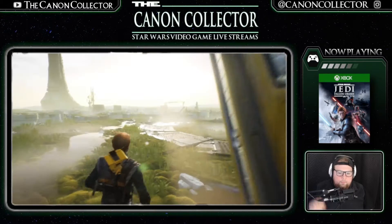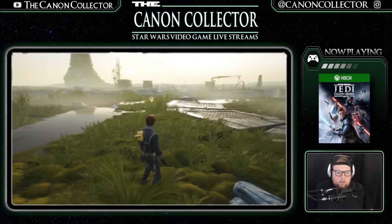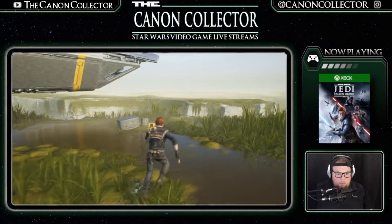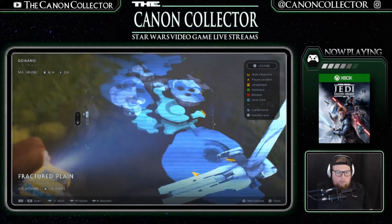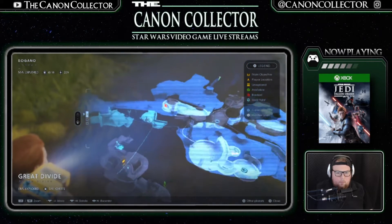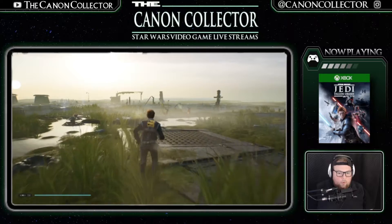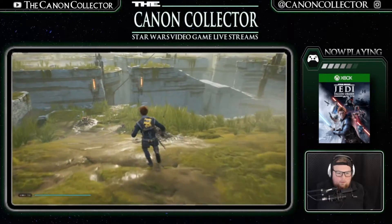We are here on Bogano. Our mission now is to go through, find all of those secrets and all of those crates. I didn't know they were actually called secrets until right now. I probably should have done more exploring at the beginning of the game, but we did not. So we have to go find all of that stuff and all of these little paths — and really the only way to do that is just to start running around and exploring. We didn't spend much time on Bogano at all.